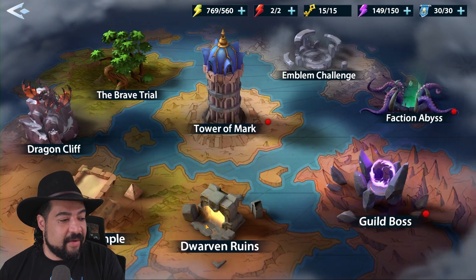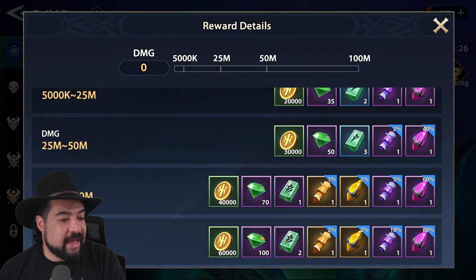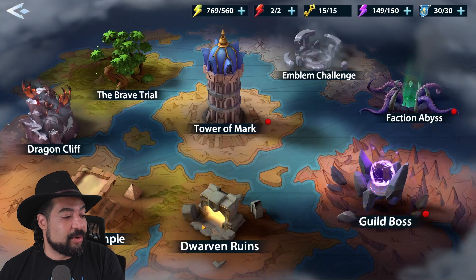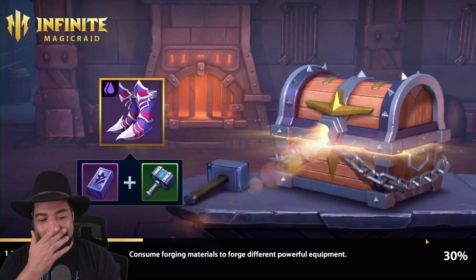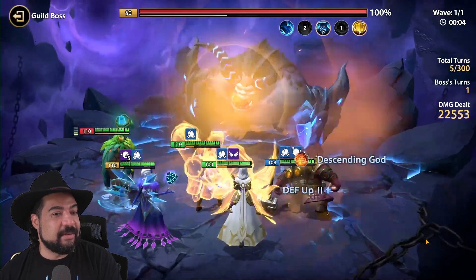Then there's the guild boss. You join a guild and can challenge the guild boss. When you win, you can see you're going to get some significant rewards, including scrolls and shard drops, which are really important for being able to get more champions and level up the ones that you have. I'll go in on the very first level because my team's not that strong, I'll be honest. I'll just bring in the five champions I have leveled up as I've been going through the campaign and dungeons.